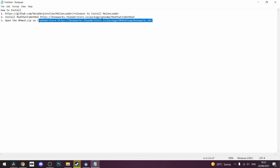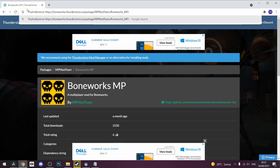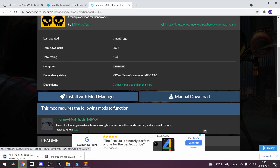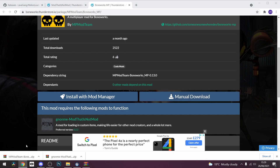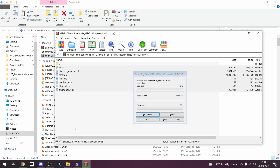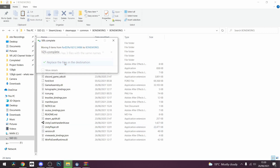Go down in the description again and go to the boneworks.thunderstore.io package — mpmodteam slash boneworksmp. Click manual download and wait for that to complete. Now that it's completed, open that folder, copy all of it with Control+C. Back to your Boneworks folder, press paste, and replace the files in the destination.